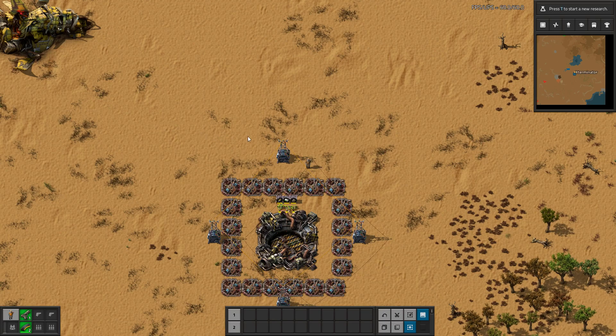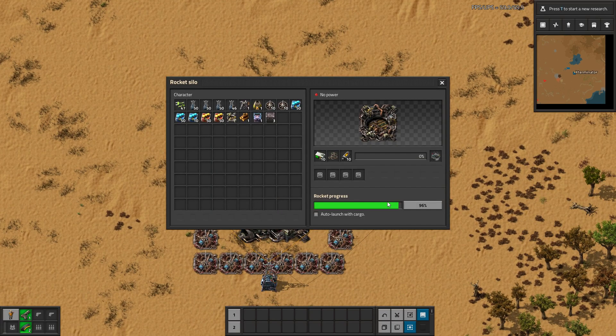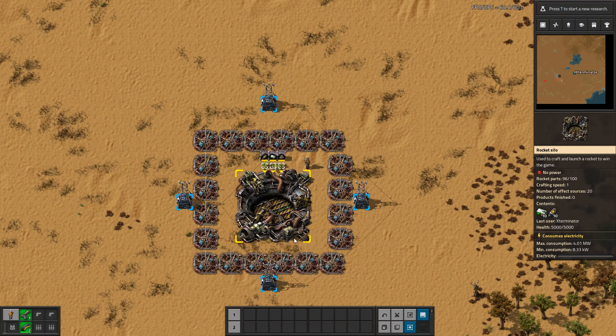So I want to cover that with you. I have a silo here that I've cut power from because it's almost done and I just want to be able to show you guys it finishing. In this example, we have no productivity modules in here.